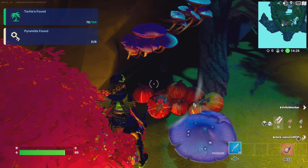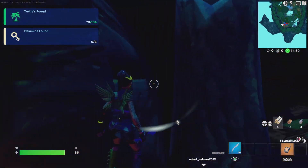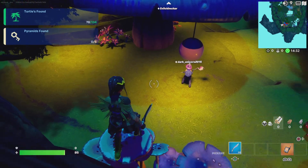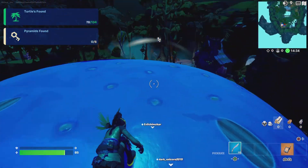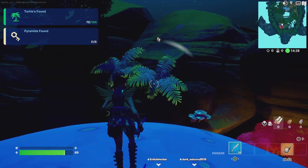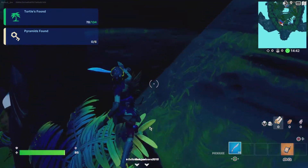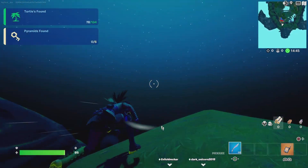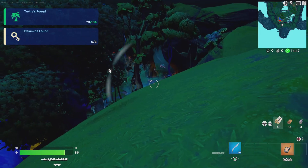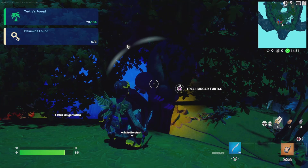Okay, once you get there you walk up here. Turn. Giant Mushroom. Now from the Giant Mushroom you want to go to those Palm Trees. Make your way up this hill, up this hill. Crouch. Treehugger!